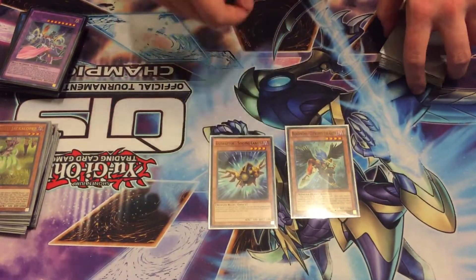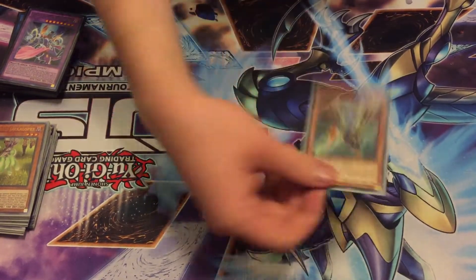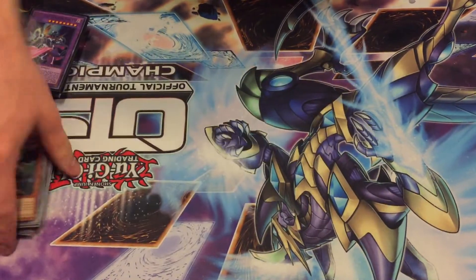For extra extenders, we played one Singulanius, which specials itself if you have an XYZ monster, and one Zephyros — return a card to special from the graveyard.